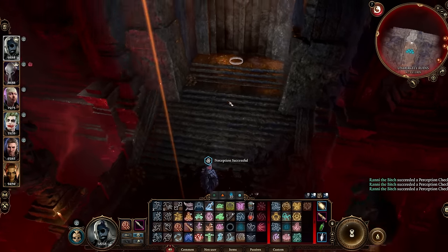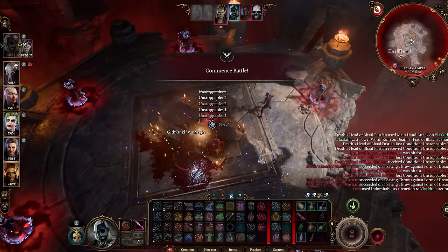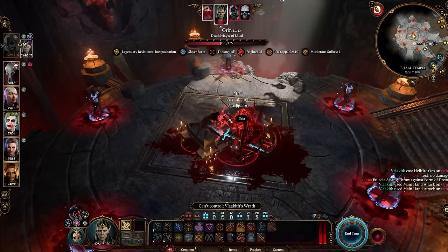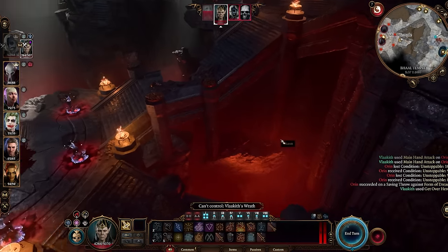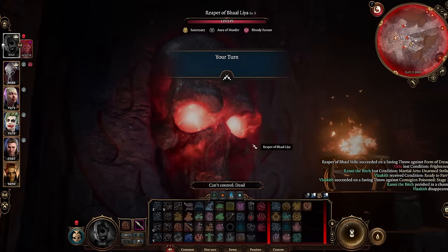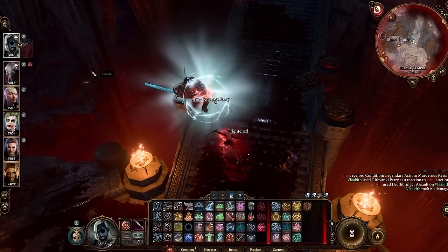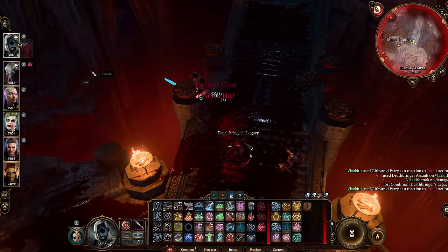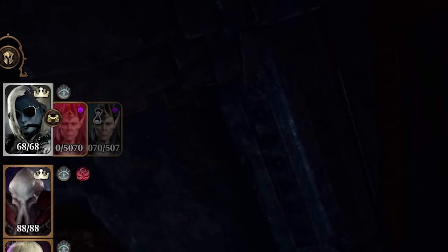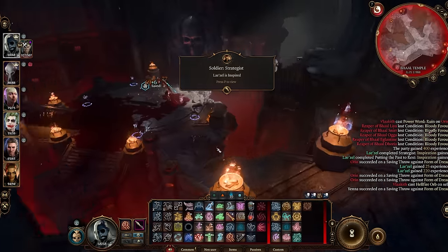Now with the Amulet of Lost Voices, we can go fight Orin. Or at least watch Flaketh fight her. If you use her boss form, she'll just attack anyone around her — of course, that also means us. Her and Orin had a back and forth for a while, and for a second I thought maybe Orin was actually going to kill a demigod, but then someone just summoned a fresh one. She finally dead? She is! There she goes. Finally.